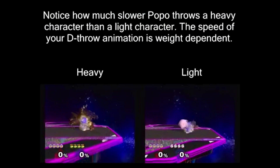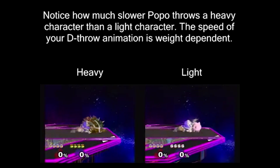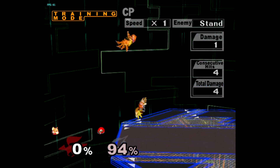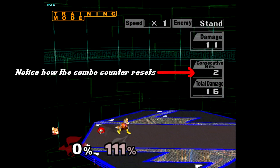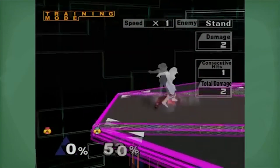On top of this, there are many throws in this game that are weight dependent, meaning that the heavier the character is, the longer the throw animation takes, so this will change the timing for certain follow-ups, and even make some follow-ups impossible — such as Fox's up throw up air on Samus, due to her floatiness but also her heavy weight causing the throw to have more lag. It's important to understand every character's weight and fall speed so you can optimize your follow-ups.